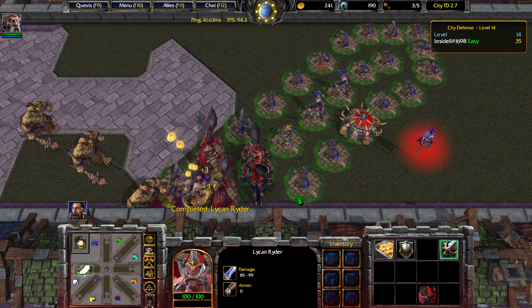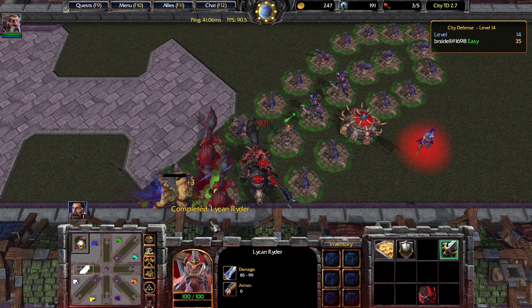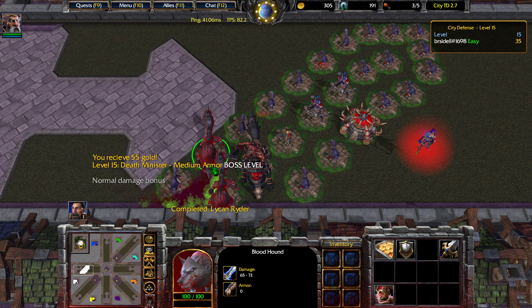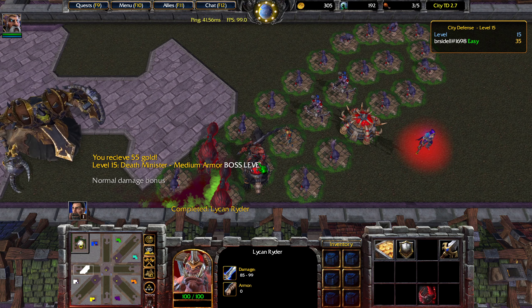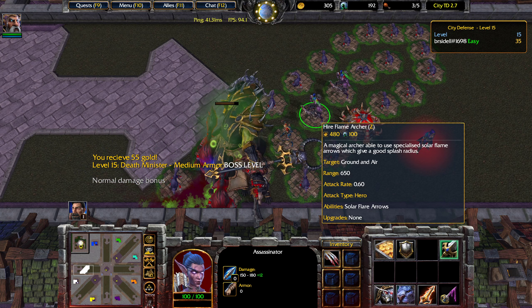I'm going to upgrade a Bloodhound to a Lycan Rider. This is not a very cost-effective upgrade — for 130 gold you only get an extra 20 DPS, whereas a guard dog itself was only 50 gold total. Terrible value, but it will give us access to the Flame Archer.